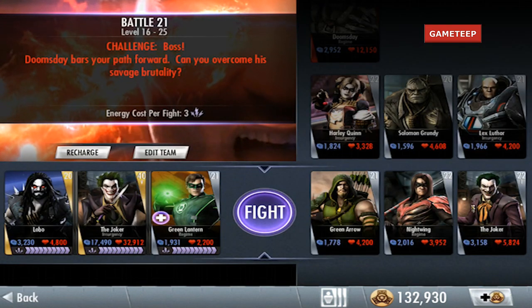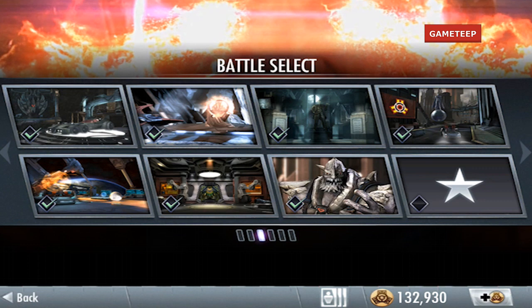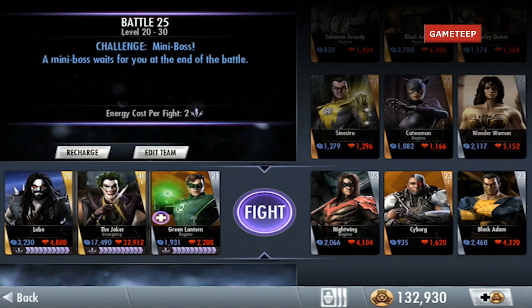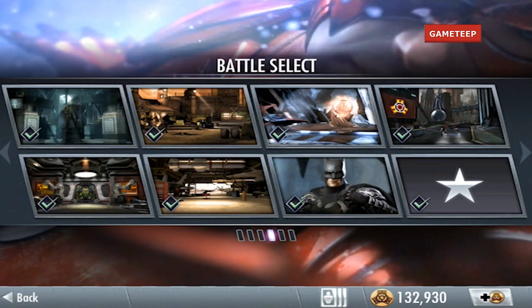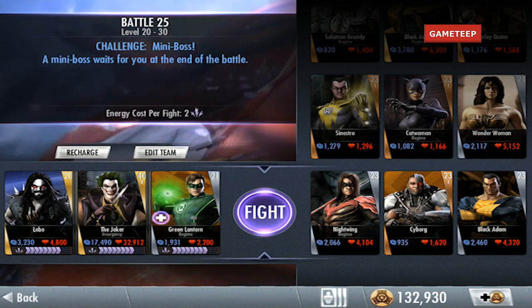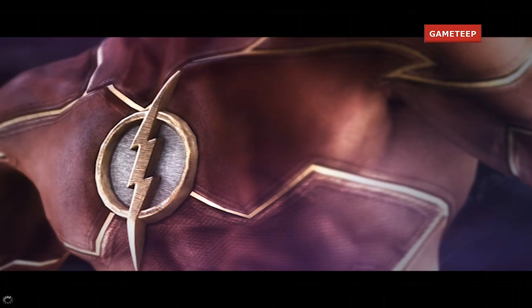Lobo was added in update 1.4. If you don't see the character after logging in, that means you need to update. Whether or not you want to update is up to you, and I'm not really sure if there are any problems with upgrading.